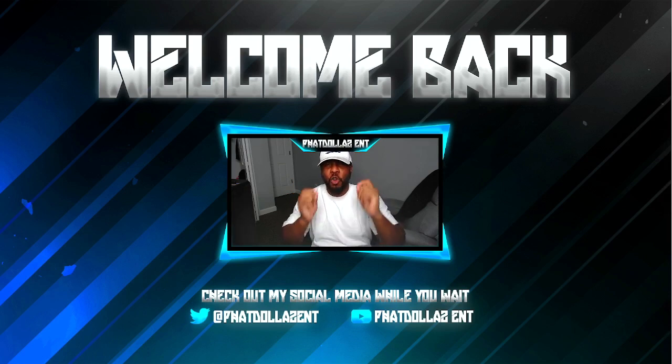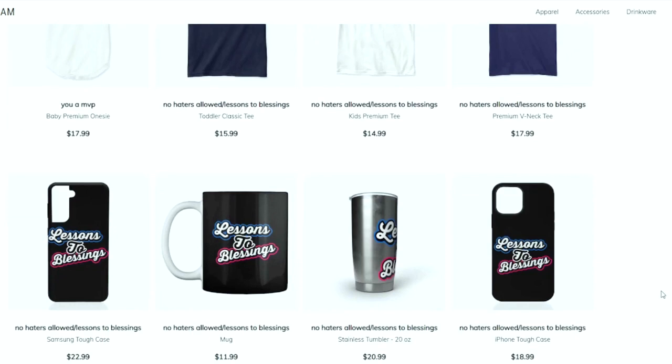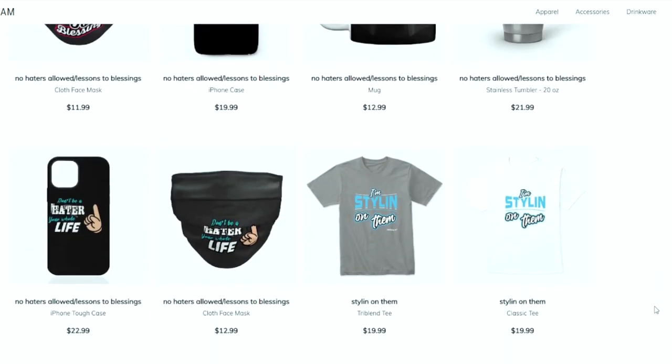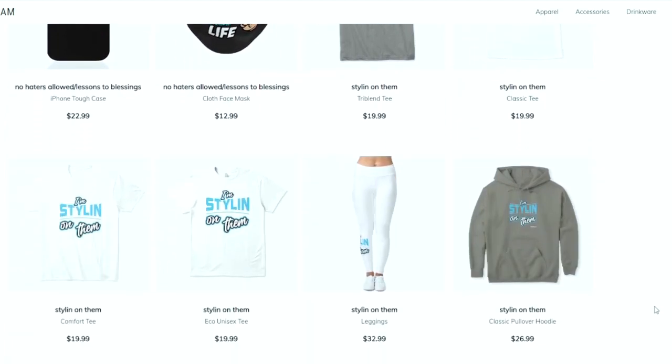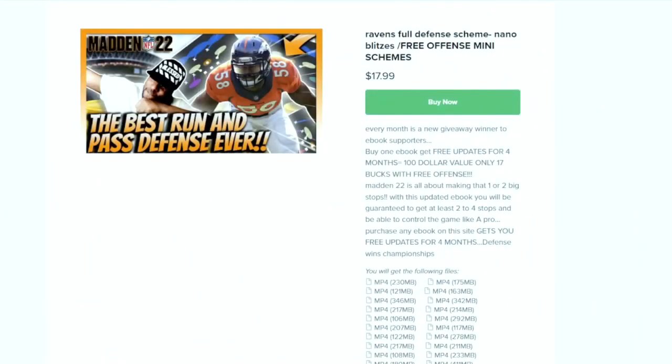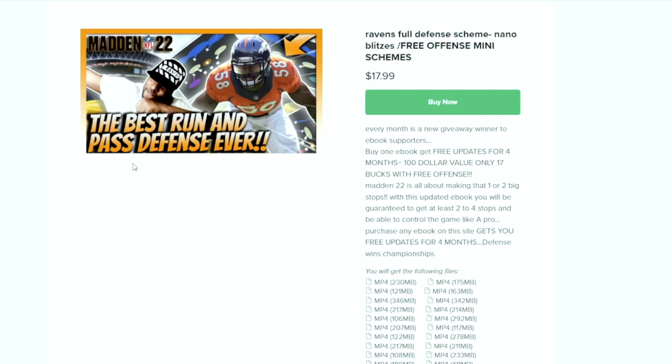Let's get into today's coin making method. This is your one stop shop for all Madden needs — whether you're looking for some fly merchandise, eBooks, a Patreon membership, or you just want to become part of the Tutty Squad. I appreciate all the love and support. Everything is in the link in the description.